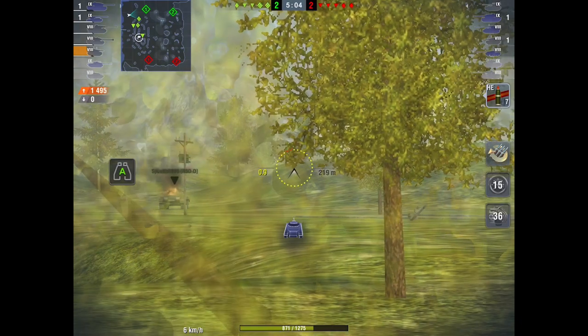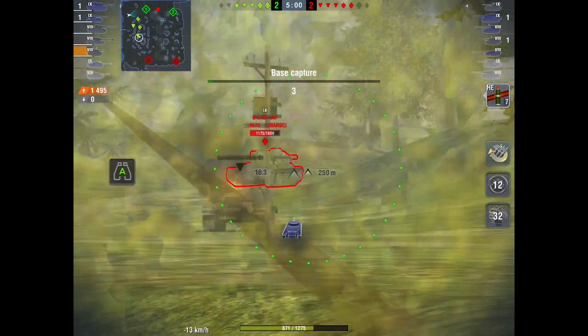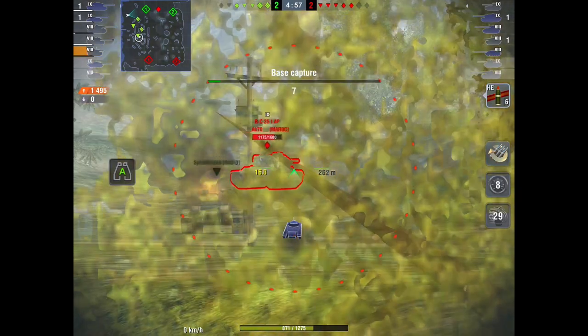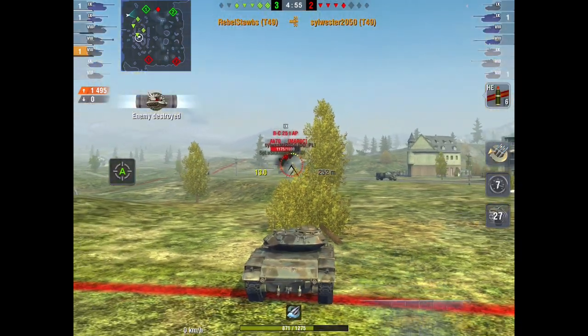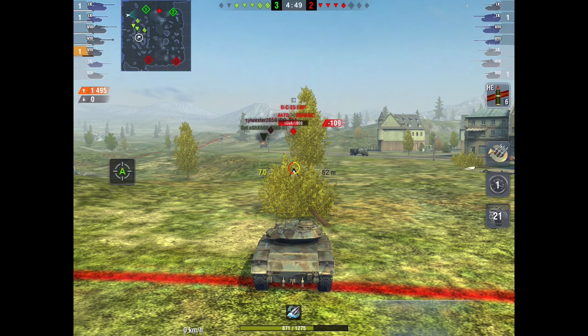Now I'm going to slow this down because this is really funny. He sees this AMX, goes to shoot and a turret pops up. He'd actually taken out the T-49. Now if you look at that AMX, that turret must have landed on him because he's losing hit points. So that was a good shot.